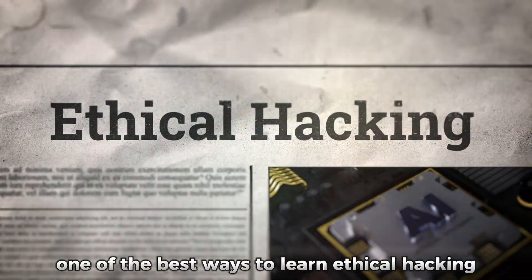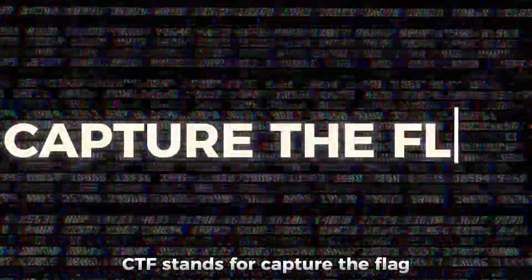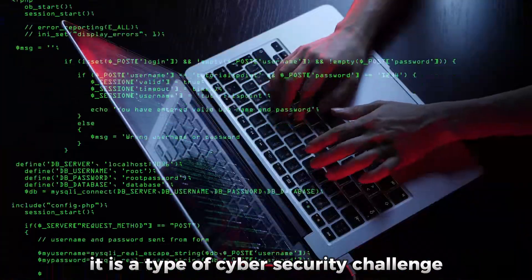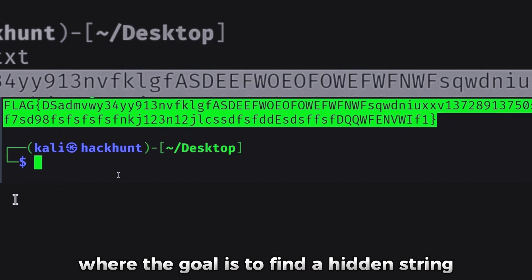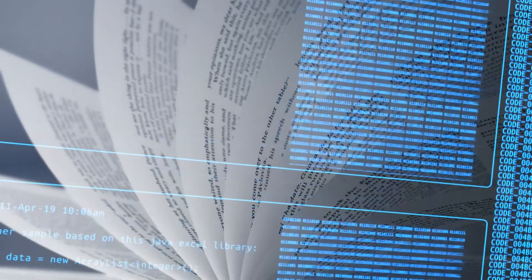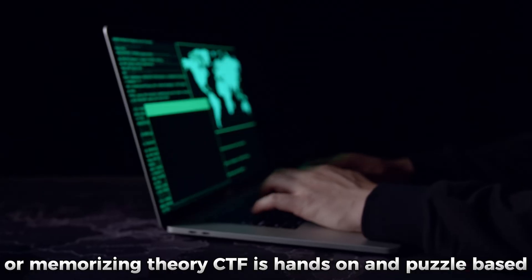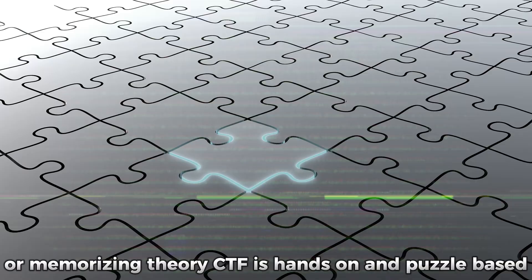One of the best ways to learn ethical hacking and cybersecurity is with CTF challenges. CTF stands for Capture the Flag. It is a type of cybersecurity challenge where the goal is to find a hidden string, called a flag, inside the system, instead of just reading about security concepts or memorizing theory. CTF is hands-on and puzzle-based.